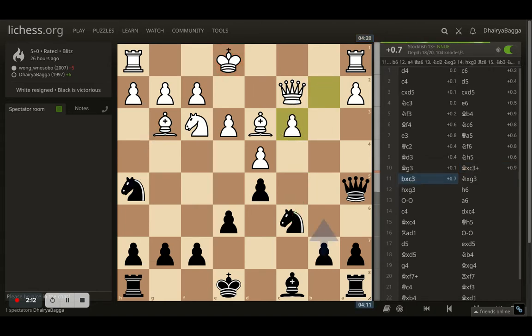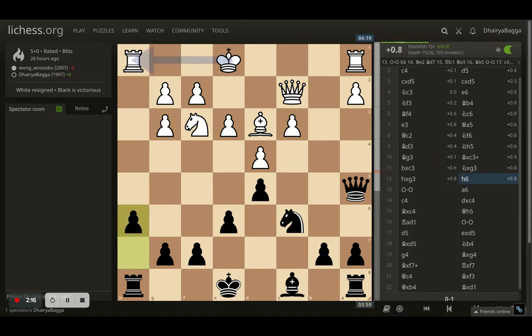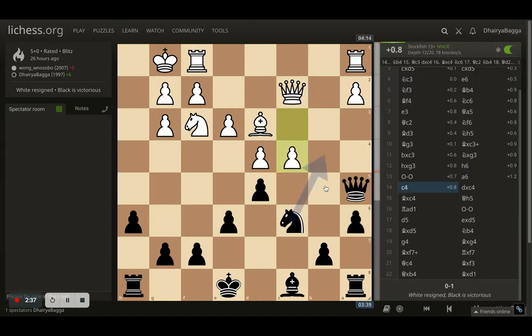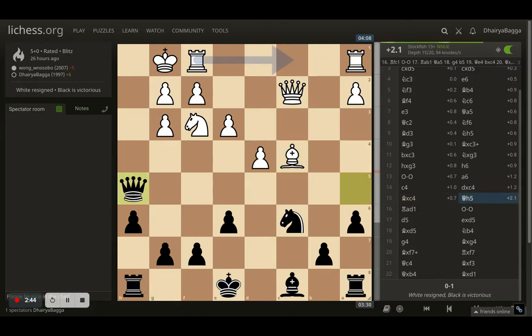Opponent takes with the pawn instead. Now I take the bishop. Opponent takes back with the pawn. In this position I play h6, not allowing the opponent to take the extra pawn there, because there are already three attackers on the pawn. Opponent castles. Here I place a6, preventing any moves like rook coming first and then bishop onto b5. Opponent plays pawn forward, c4. I take here, opponent takes back, and now I just swing the queen over to h5.